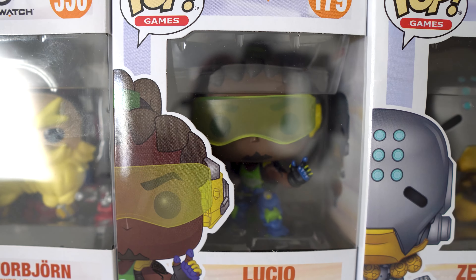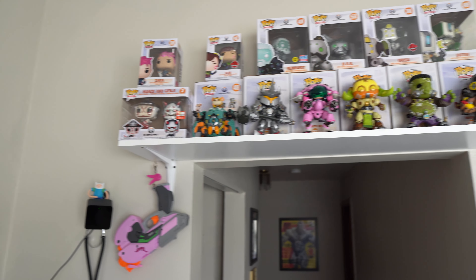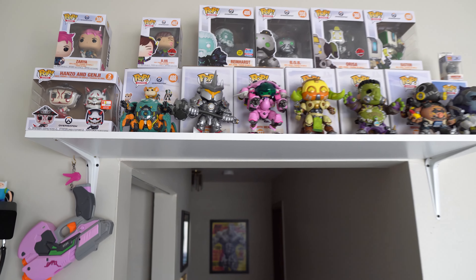Then we've got Zenyatta — the normal Zen is boring, but this Zen is the coolest. I think it's Cult Leader Zen, but it's super super cool, one of my favorites. We've got Baptiste, we've got Mercy, and then we have Witch Mercy who looks pretty cool. We've got Brig down here — Brig's awesome. We've got Ana; I forget what this one is, she's like a cyborg or something, but we've got normal Ana. That wraps up this shelf — some pretty cool pops.